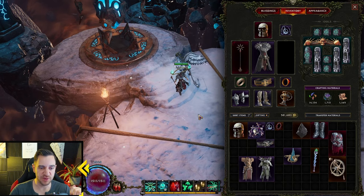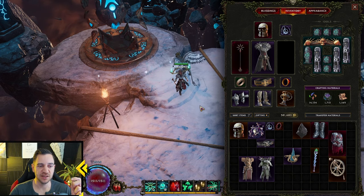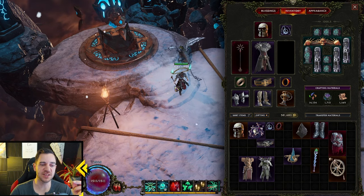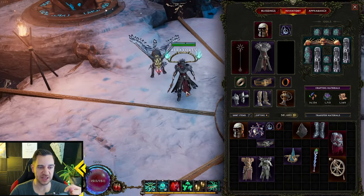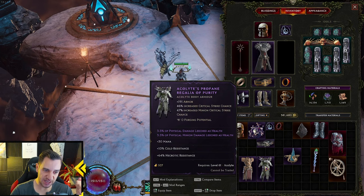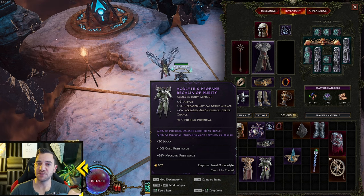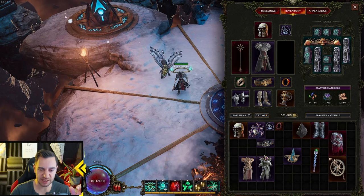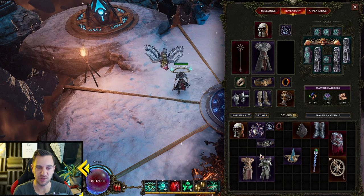One more key thing I forgot to mention is smart loot. The game has smart loot, meaning the loot that drops from enemies is heavily biased towards the character class and mastery you're playing. So when you play Acolyte, body armor that drops is much more likely to be Acolyte body armor than Sentinel. Sometimes Sentinel items still drop, but you are much more likely to get items for your current character.